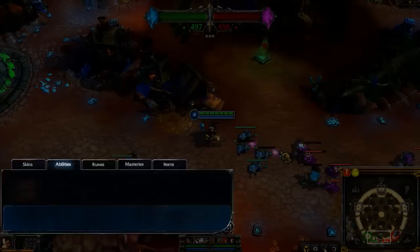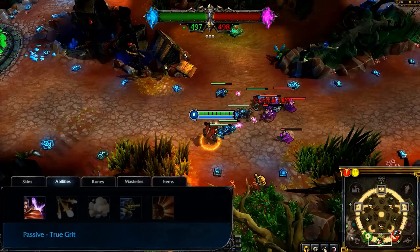Graves' passive is True Grit. As Graves engages in combat, his armor and magic resist increase over time.